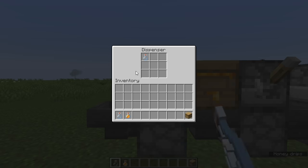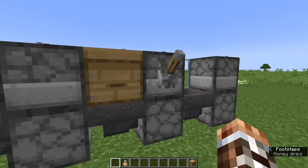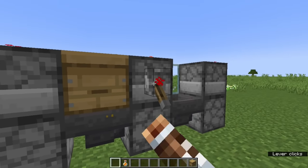If you dispense an empty bottle to a full beehive, you'll replace the empty bottle with one filled with honey. If the beehive is not full of honey, the empty bottle simply passes through to the hopper below. Full honey bottles behave the same way, just passing through onto the next hopper, so that it can continue through the chain.